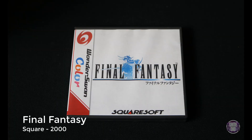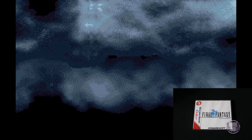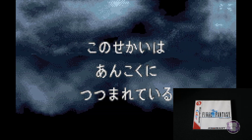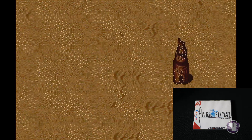Here we have Final Fantasy, released by Square in 2000, on the Wonderswan Color. If you've ever played the original Final Fantasy, it's a fantastic game — later versions were definitely better — but it's pretty cool to see it on a handheld. If you don't know what a Wonderswan is, definitely go look it up. It is an awesome Japanese handheld console.